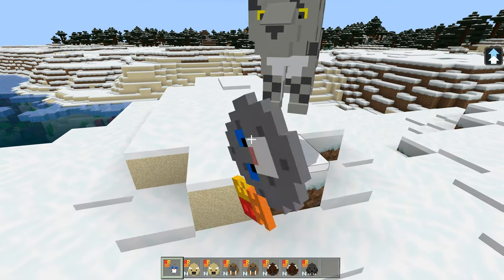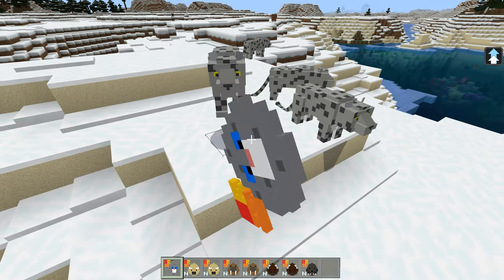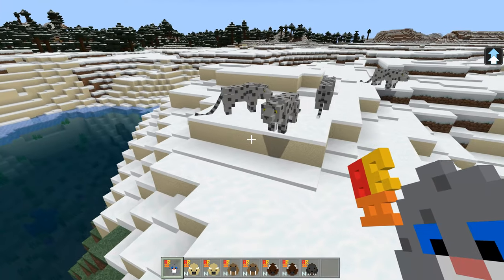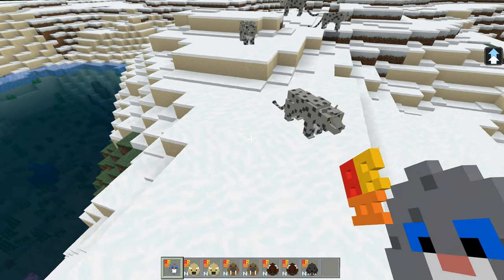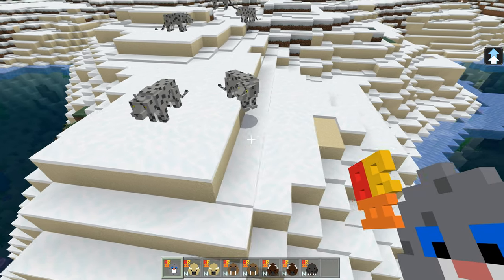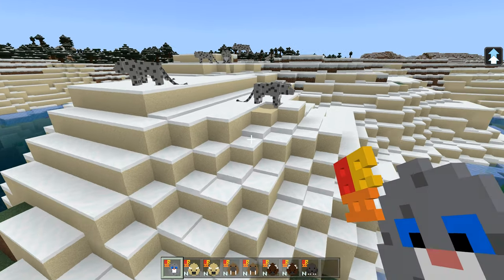The snow leopard has been updated — I don't know exactly what has been updated but it's just had an update. It may do different things. Is it not as white as the white leopard? I don't know, because I thought there was a whiter leopard as well, but that's very nice. That's a snow leopard.